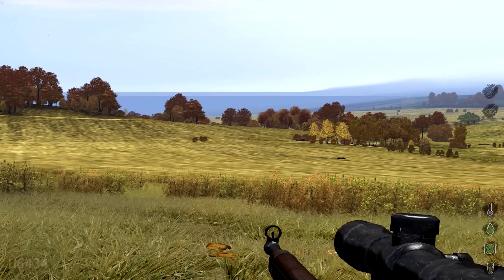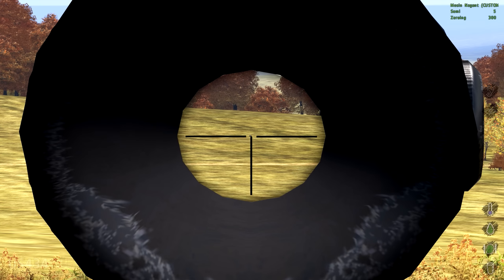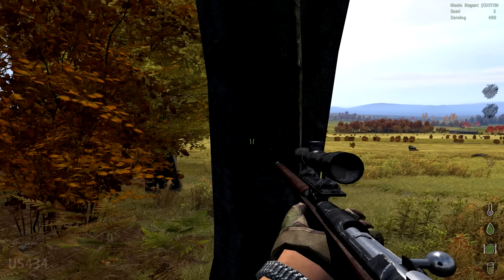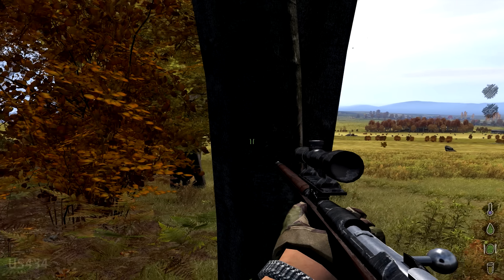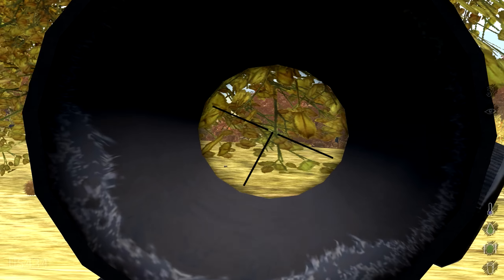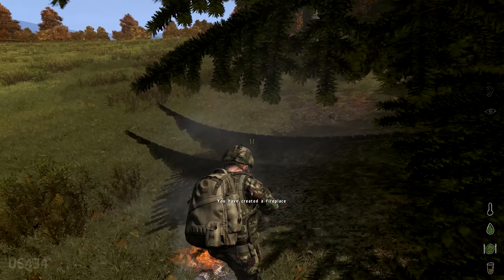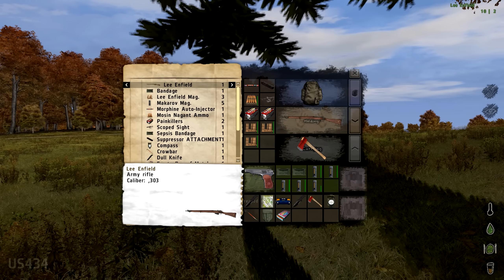However, the Mosin is definitely still one of the weaker guns in the game. It zeros up to 800 meters but also has insanely large amounts of recoil, as shown in this clip. You're definitely better off with a more rare sniper like the CZ-550 or M24, because with the Mosin Nagant you can't really see where your shots land because of how high the recoil is.